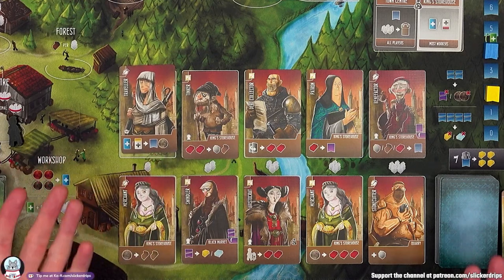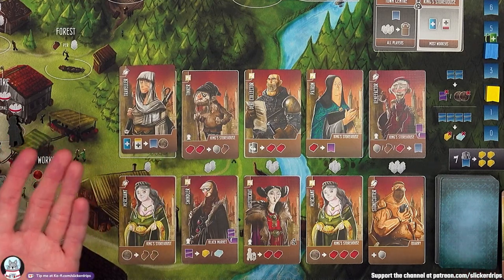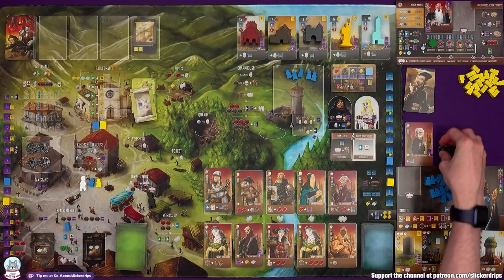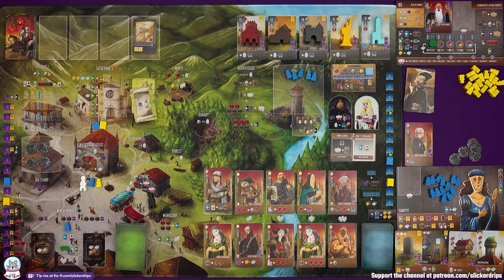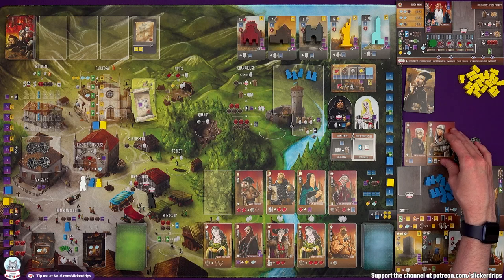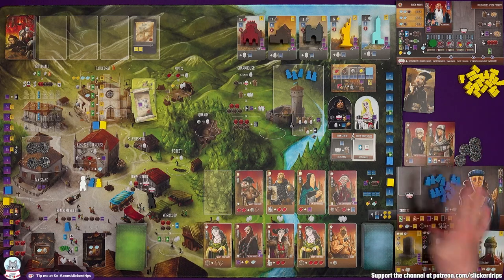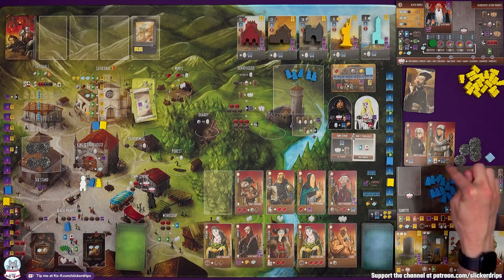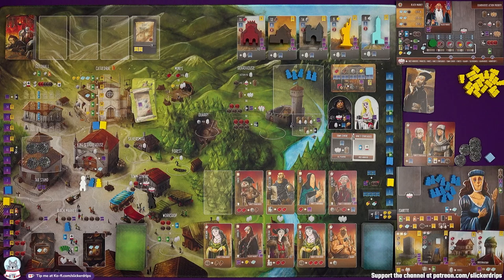Whenever you gain an apprentice or an adornment you gain an influence and a coin, and I want to gain apprentices so I can keep getting marble. I haven't paid the cost yet — it's two silver and a virtue — and I'm going to gain that Traveler. There's a limit of five apprentices by the way, but whenever I gain an apprentice I gain marble, and then the next one I gain I'll get a marble, an influence, and a coin. Everyone slides along and we see a new apprentice come out — it's a Traveler again.